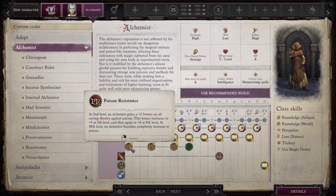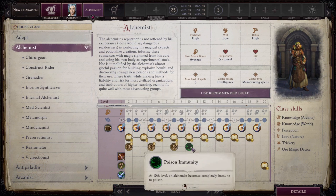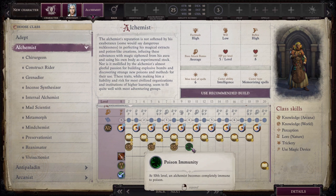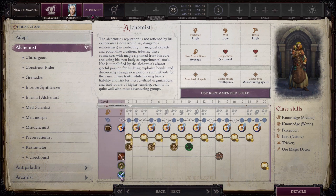Alchemists also get three ranks of Poison Resistance: a +2 bonus on saves against poison at second level, then at fifth and eighth level, and finally Poison Immunity at 10th level. They also get Throw Anything right from the start, which lets them add their Intelligence modifier to damage with any splash weapons — including alchemist's fire and acid flasks — useful if you run out of bombs.